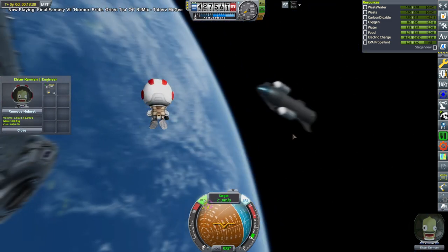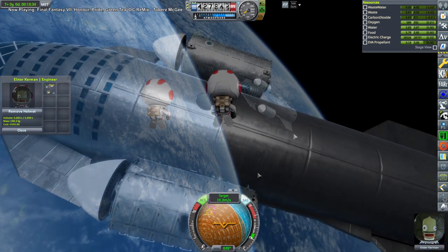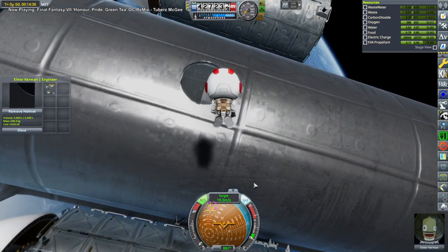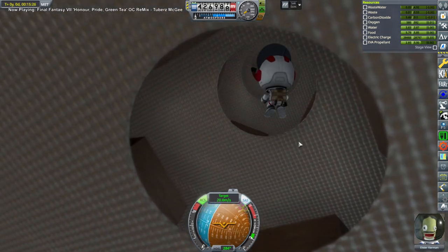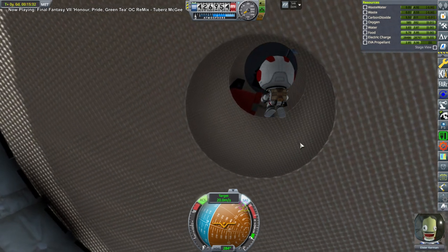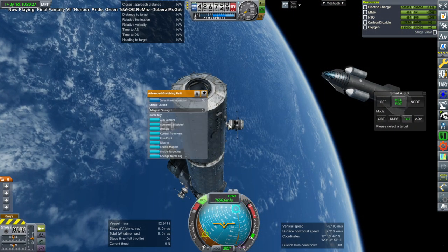We've used some EVA propellant. We wouldn't have been able to do this in 1.11 as I have it right now. Maybe there's been an update to Realism Overhaul that fixes the EVA propellant issue, but it just consumes way too quickly. Some people have proposed something, but I haven't looked into it in detail yet. For now, this sort of business cannot be done in 1.11 as far as I can tell.